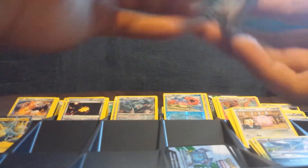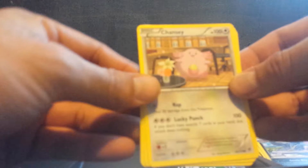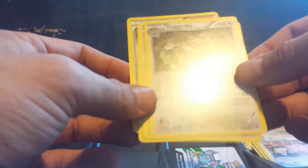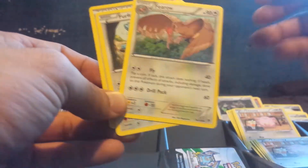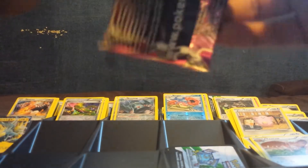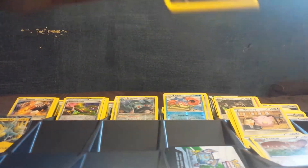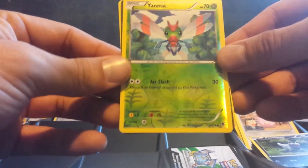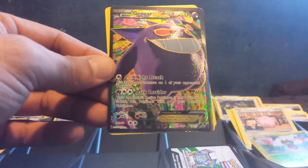Come on — Gengar. Alright, we got Dimension Valley. Diggersby. And Zubat. Every time I pull an Ultra Rare I will show a code — let's play that game. So far we have Yanma. And check that out — I pull a Gengar Full Art and you guys get a code!